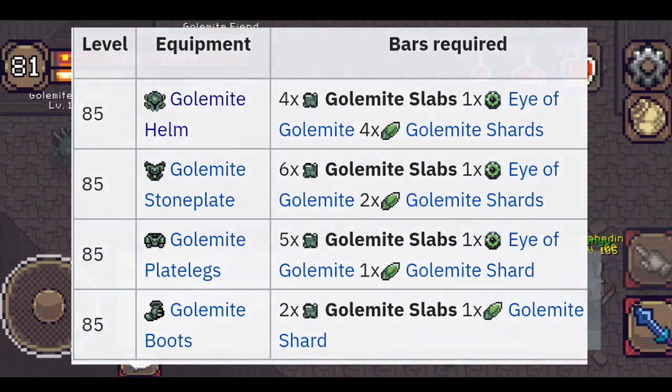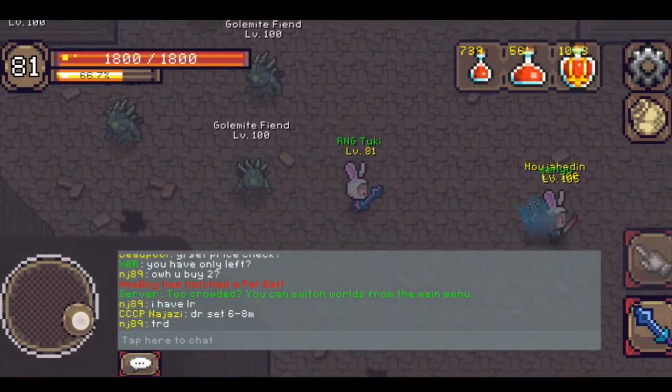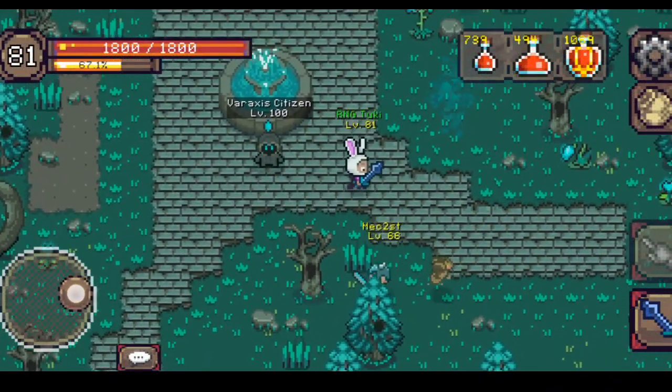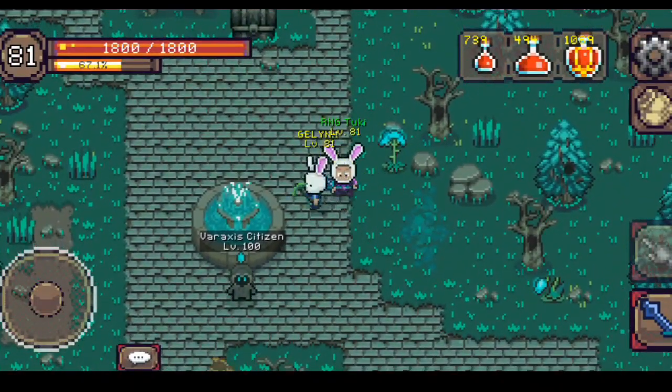If you want to grind for those materials, this is the area. You can grind the boss there and you can grind the mobs here as well. That is all you need to know about how to get the Golemite set in this game.